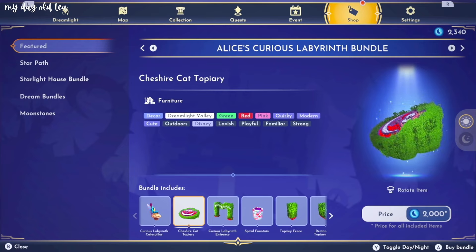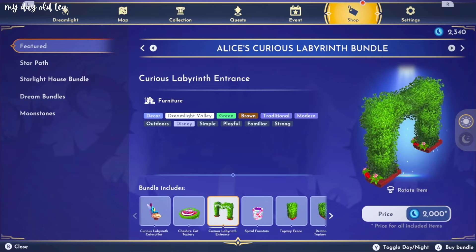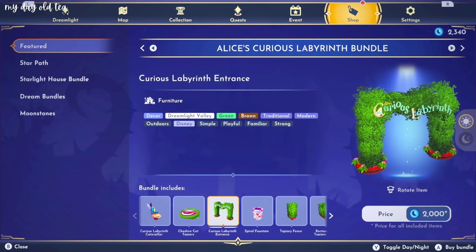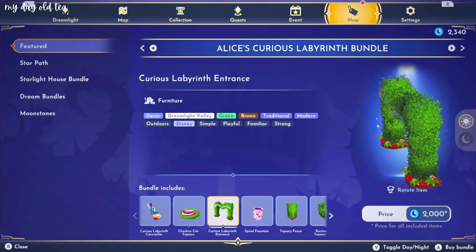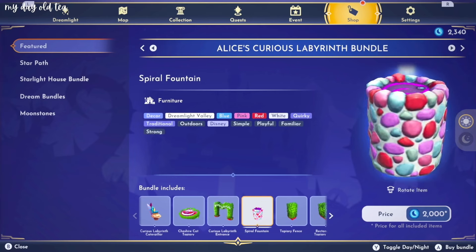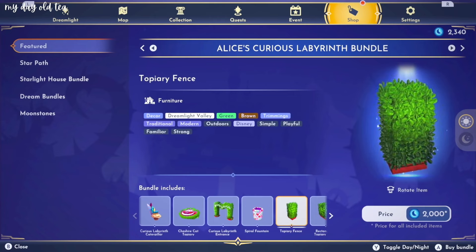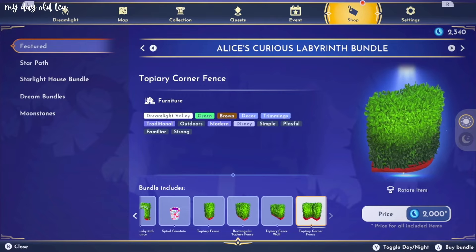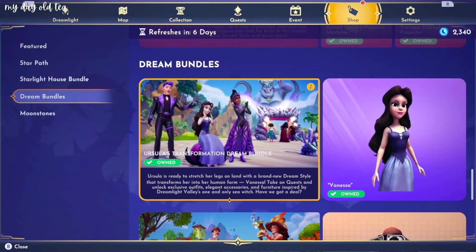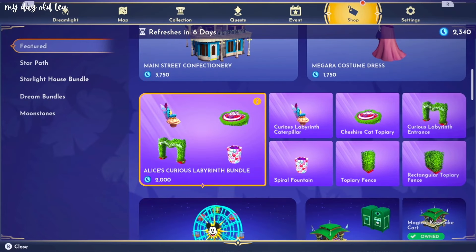We have the Cheshire Cat topiary — kind of horrifying, but I guess that's kind of the point. The Curious Labyrinth entrance. I'm a huge fan of Alice in Wonderland. I dressed up as Alice on my channel for Halloween. So this is very, very exciting for me. Spiral fountain — we've got to see whatever that's gonna do. Topiary fence, lots of fence and walls. So we can really make a whole hedge maze here. That is super exciting. I already know I need to get this. Absolutely.